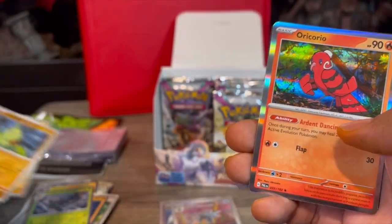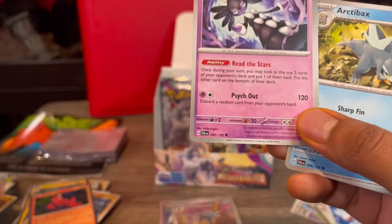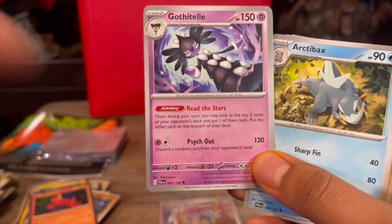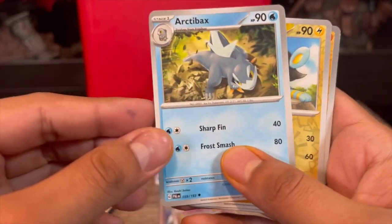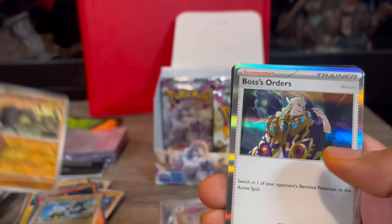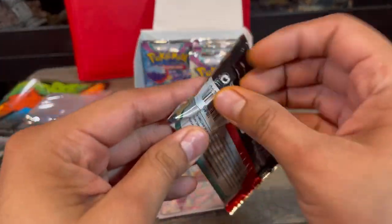Super Rod - that might be good. This next card is interesting - once per turn you may look at the top two cards of your opponent's deck and put one back and the other at the bottom, so you can control what they draw. Might work well with certain abilities. We got another Armarouge's Backs. Then Luxio, Tauros, and a Boss's Orders - Boss's Orders are always good, I'll put that to the right. Last three packs of the left side.